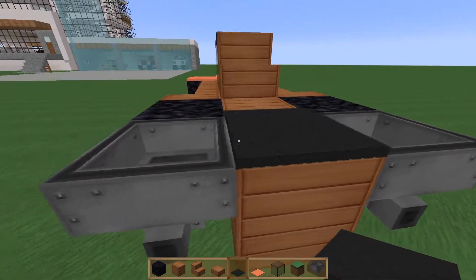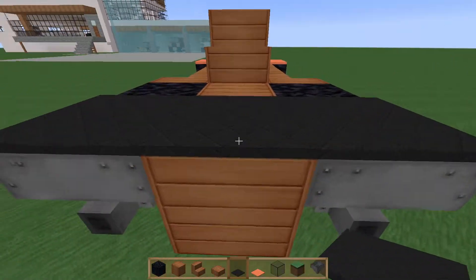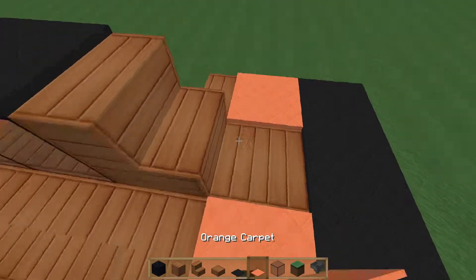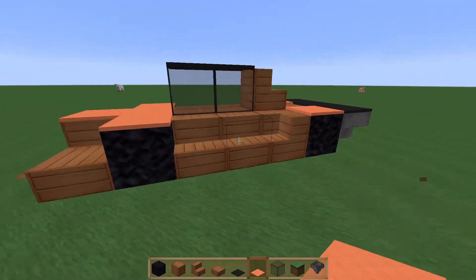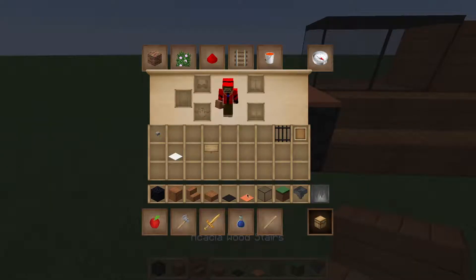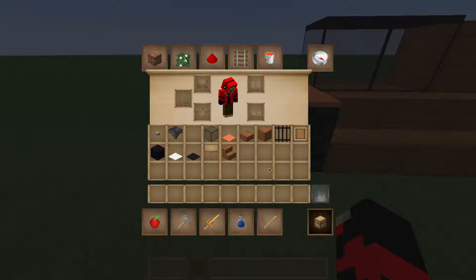This is optional, but I want it to be black in the back here — it looks cool. You could do orange, doesn't really matter. Then cover up the wheels with the orange and that's it — pretty much done. Now you can put all these away.